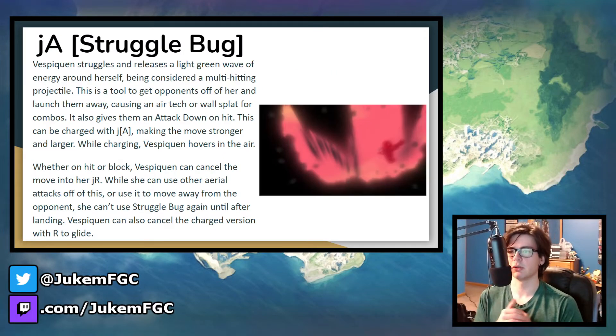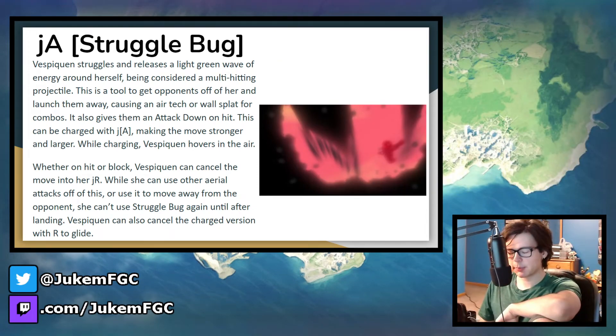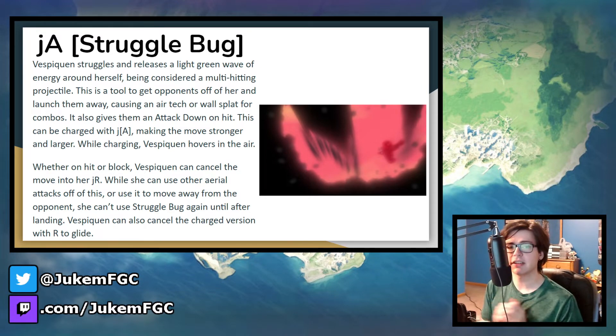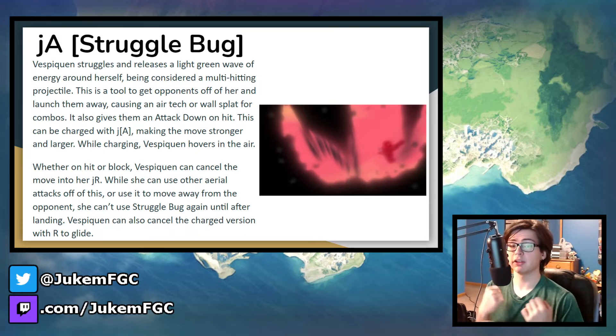Next up is the JA, Struggle Bug. Vespiquen struggles and releases a light green wave all around her — a kind of barrier projectile. Not only does this get the opponent off of her by launching them away, but it also applies an attack down so she maintains longevity. The launch doesn't knock them down but makes them go airborne, and near a wall it can potentially start combos. This move doesn't do much damage, but it has decent range and can be charged to be slightly stronger, have more range, and apply an even stronger attack down. While charging and when using the move, Vespiquen hovers in the air. After the move connects, she can cancel into a glide. She can't do this if she whiffs the move, and she won't be able to use Struggle Bug again until she hits the ground. She can also cancel the charged part and go back into a glide to bait the opponent into blocking and then glide away.